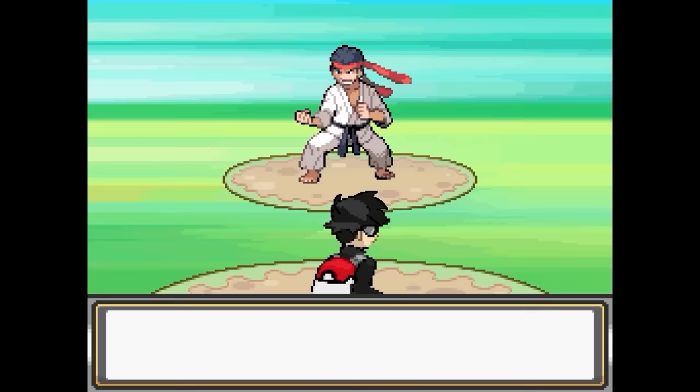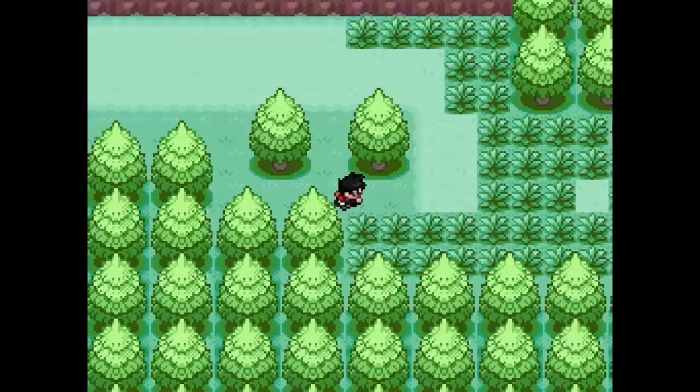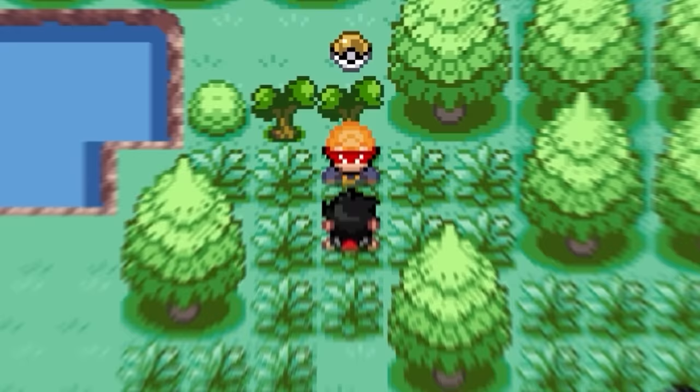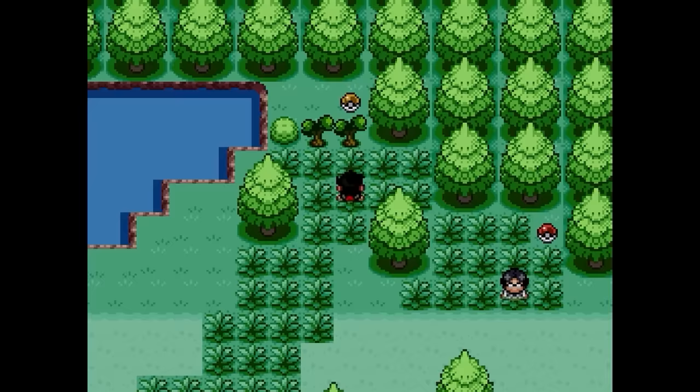To demonstrate our new power, I took on this pathetic trainer and — never mind. Pushing onwards through Route 2, we come across a mysterious masked man who hands us a literal machete. I cannot wait to issue out some razor-sharp justice with this thing. Shout out to the creator of this game, El Garabato — this game has some insane plot points, and we're just getting started.